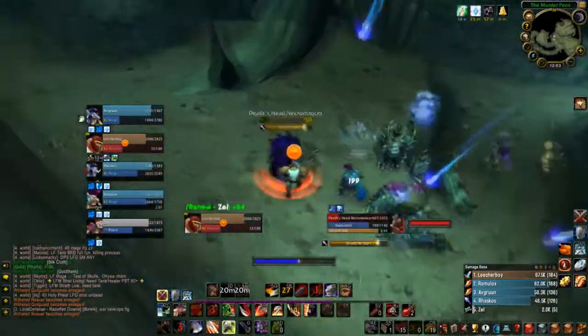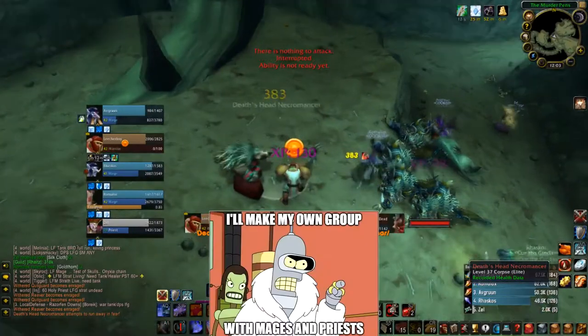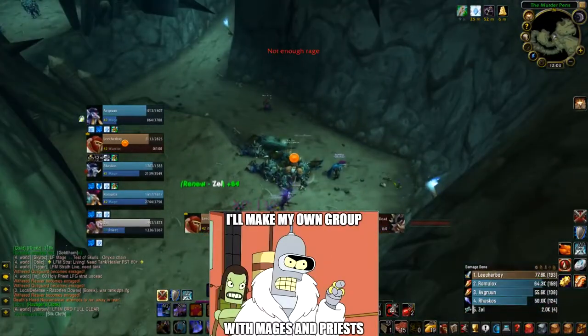A little tip for getting this as a warrior is to make your own group. Fill it with casters — that way when it drops, you're the only one who can roll on it.